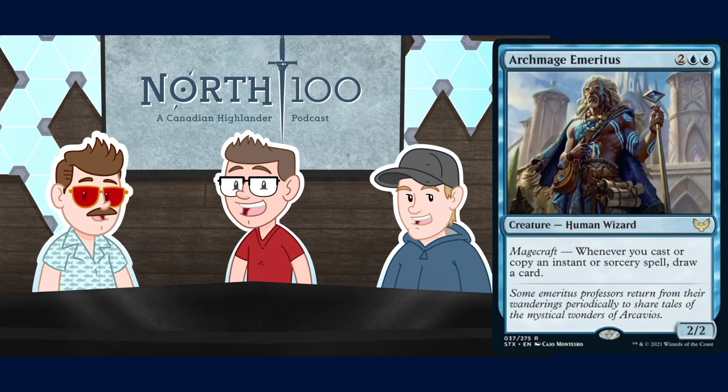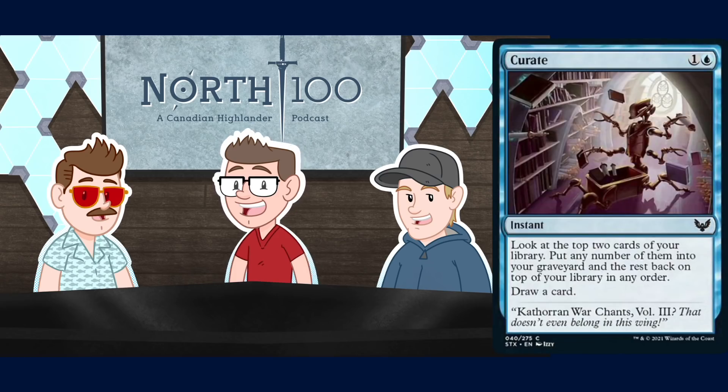Curate is a one and a Blue instant. Look at the top two cards of your library, put any number into your graveyard, the rest back on top in any order, then draw a card. Jare: It's like an instant-speed version of that surveil card they printed — cantrips that incidentally put cards in your graveyard are getting better and better. Decks utilizing the graveyard are thriving right now. Play it; it's good.